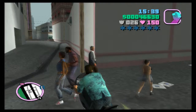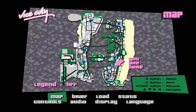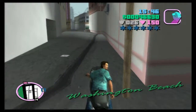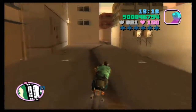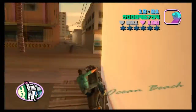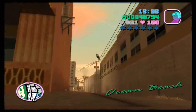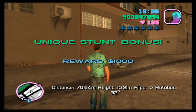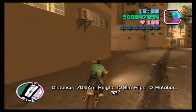Here we are for jump number 10, again further south down that alley away from the PCJ playground. Here it is on the map, just down here. We want to hit that little wooden ramp there that we went over during that mission. There we go — again we've smashed it to pieces, but it counts based on distance rather than anything else.